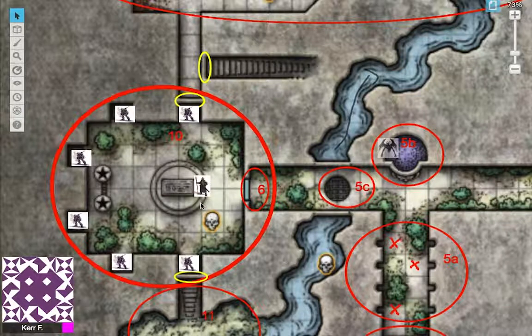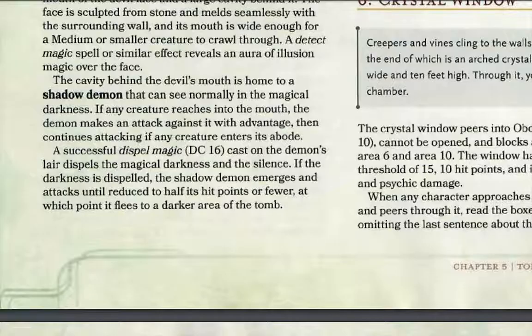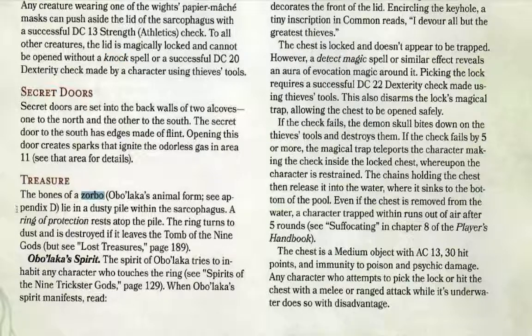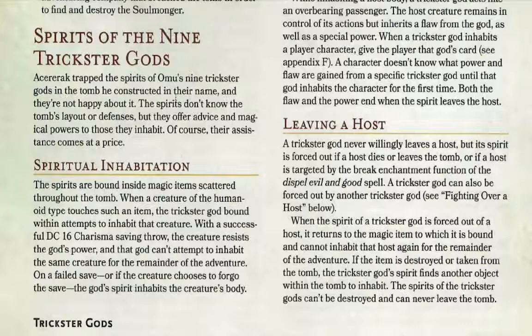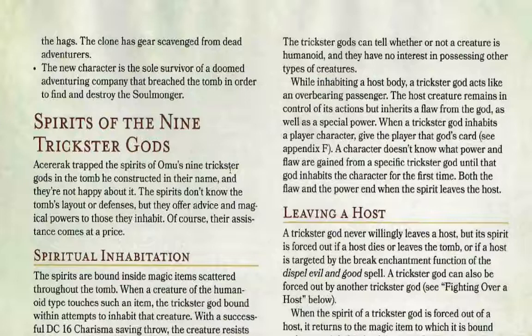When your characters open the sarcophagus without triggering the trap, they find the bones of a zorbo in a dusty pile. A Ring of Protection rests atop the pile, and inside it hosts Obelacca's spirit. If a character touches the ring, the dust swirls into the shape of a small feral bear-like creature that billows toward them with a ghostly roar. This spirit will attempt to inhabit the character — this is the Trickster god mechanic.